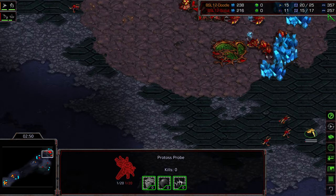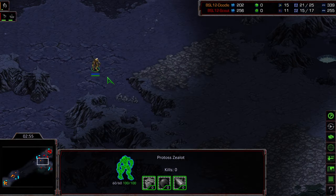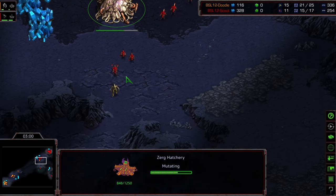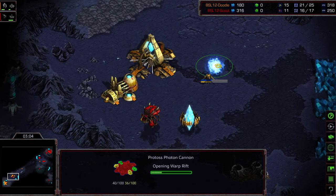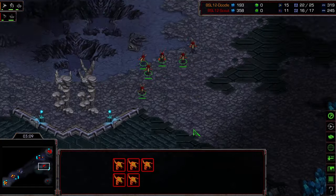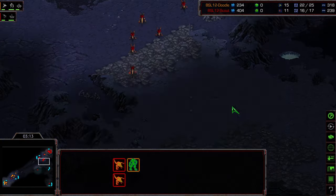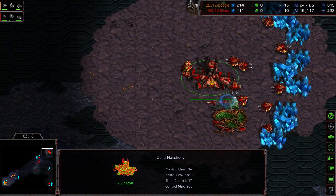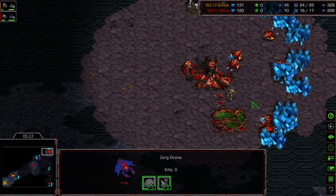I think Scout is going to stick toward a three-hatch play or something along those lines. Doodle is sneaking up doing a little harassment on that hatchery. The overlord wanders into the main — need to be careful because a photon cannon is warping in right underneath it. Eight zerglings produced overall to provide some harassment on that front door. A cannon is warping in, so it's not going to work.